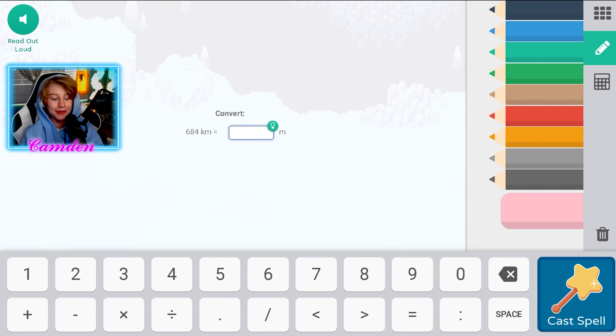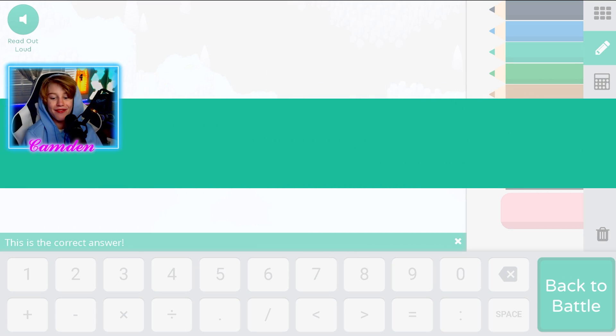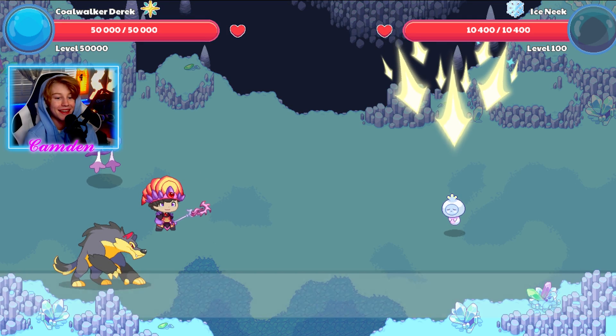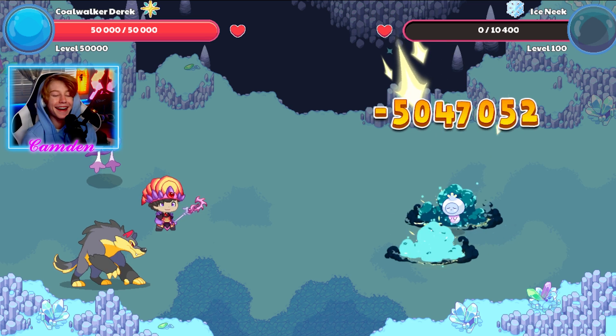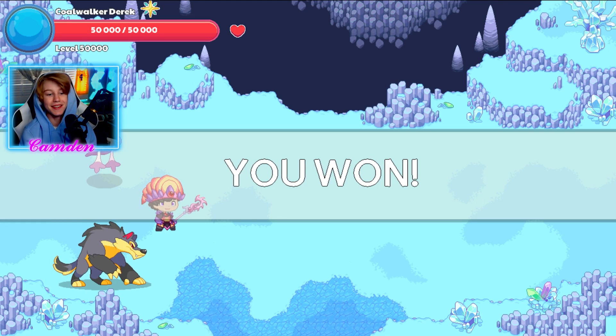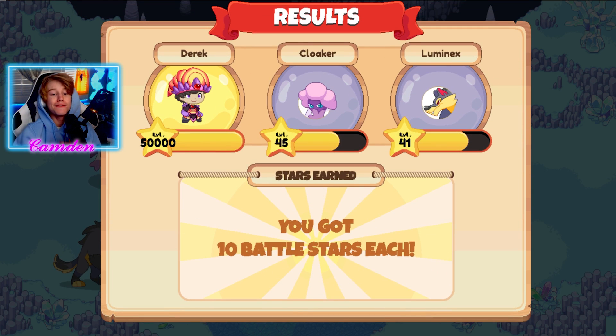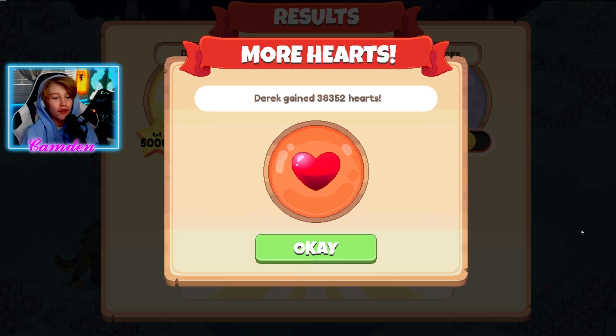Let's use Falling Star Smash and absolutely denial it. Alrighty guys, there we have it — we got it, baby! That is one of the best feelings ever, just destroying them. And that was it guys, we won. Level 50,000 is so overpowered.